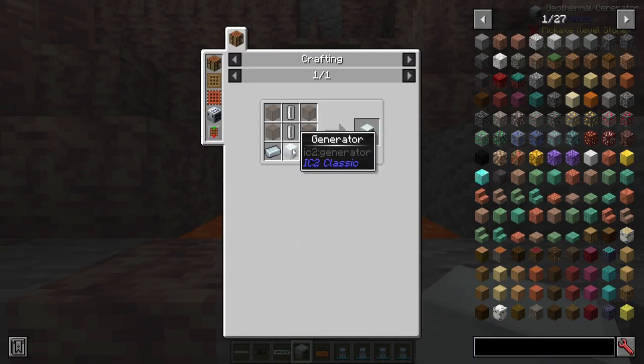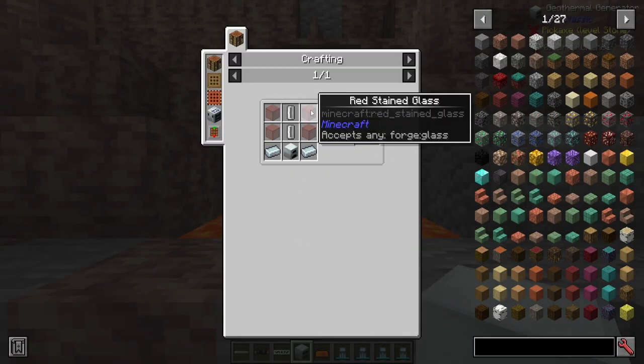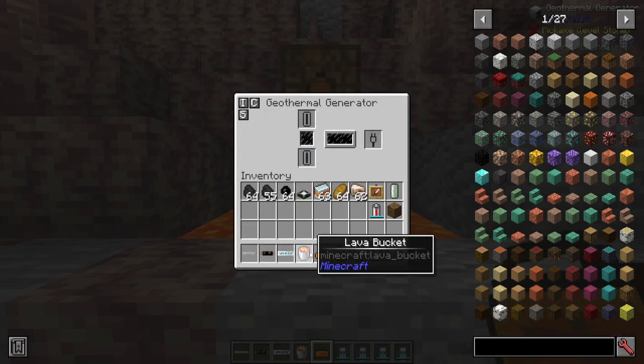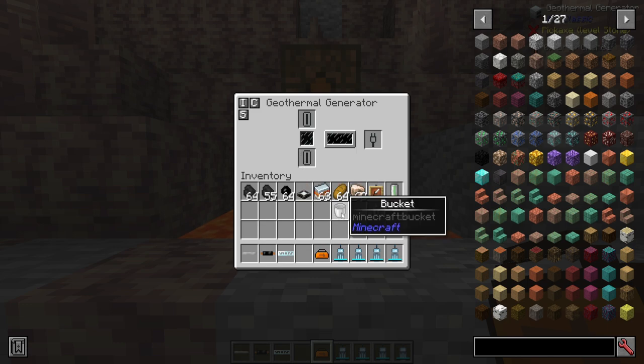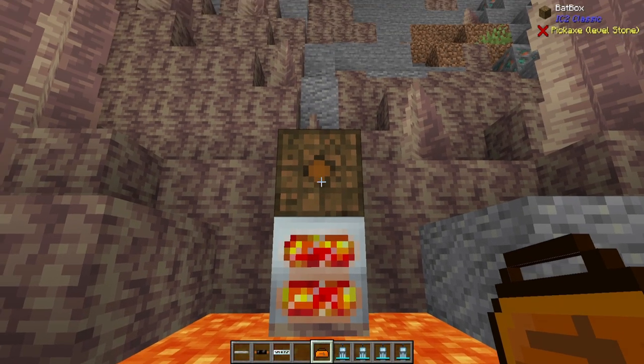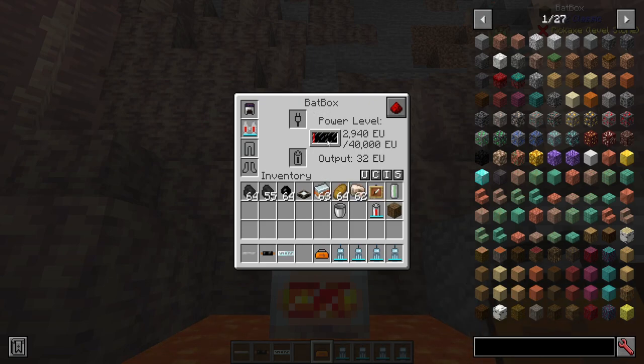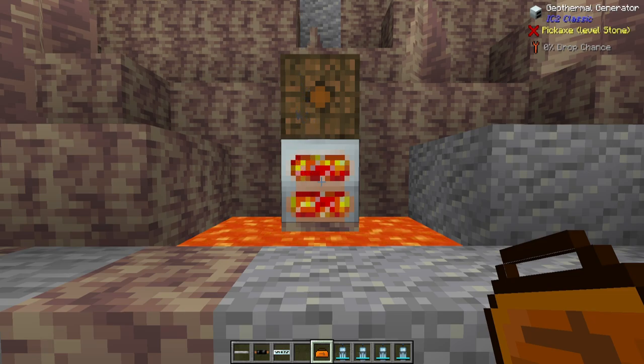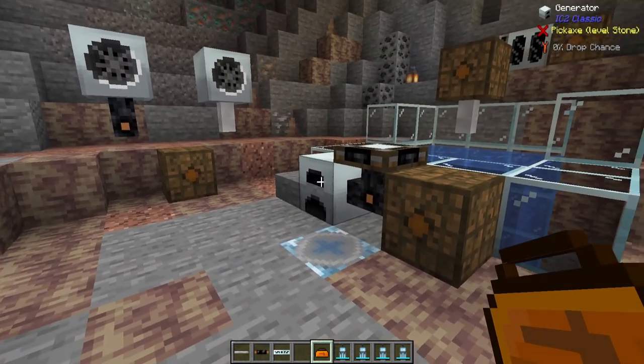Next up we've got the geothermal generator. This one is made with a generator plus some cells, some glass, and a little refined iron. If you want to power this one up, it will require some lava. You can put it in here whether it be in a bucket or in cell form, and it will instantly start turning that lava into power that will be transferred to nearby sources — basically just turning your lava into power instead of using burnables.